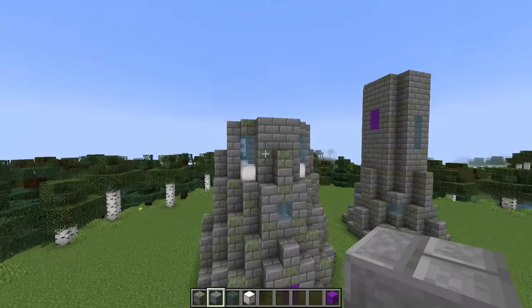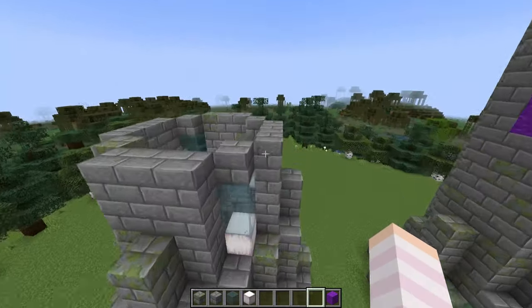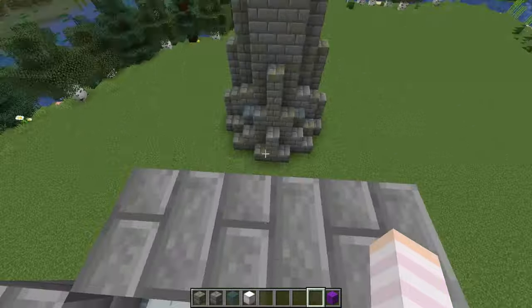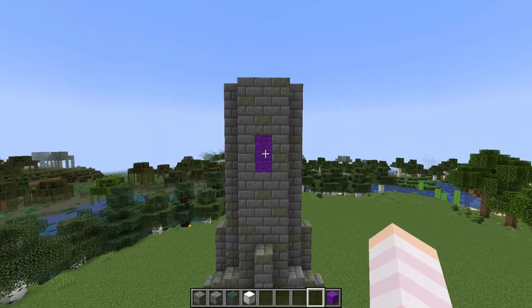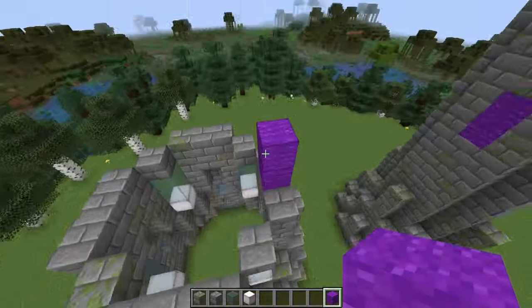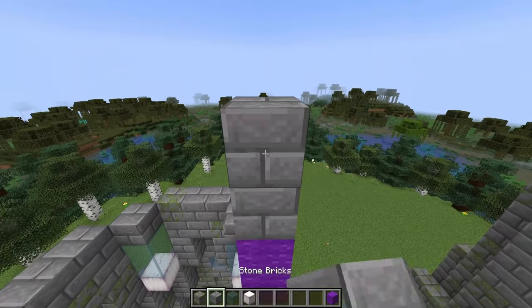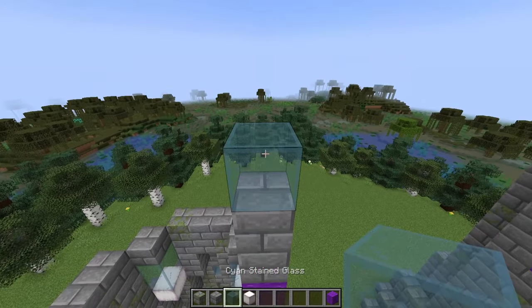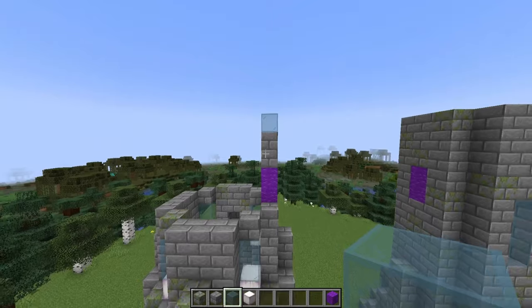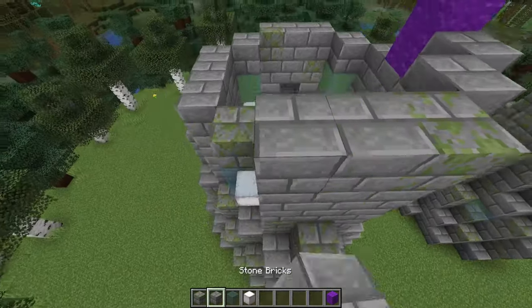Taking a step back, here is where we're at. Next, I'm going to mark in my doorway — coming to the centre of this section and lining up so it matches with the door on the other tower. I'm going to build up two high with my temporary block, then add in two stone bricks on top, followed by a cyan glass for the window for that layer. Then I'll take some more stone bricks and add one more layer going around.